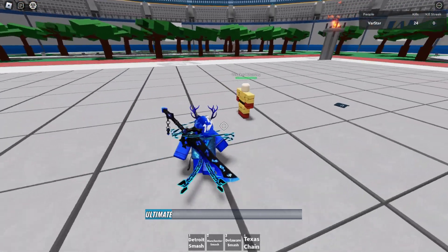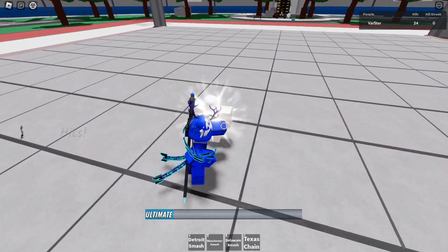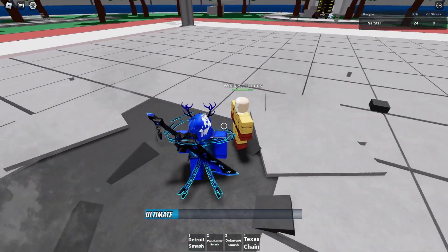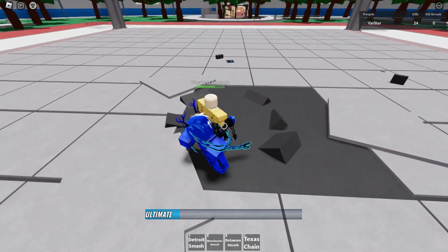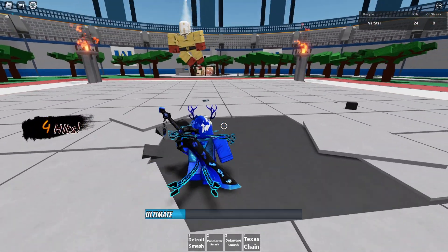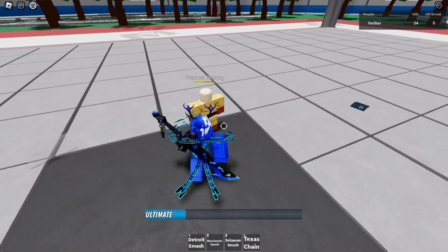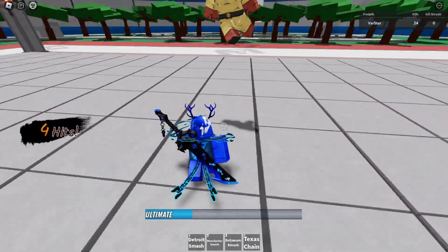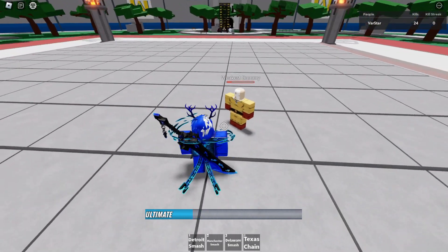So the first technique is one, two, three and then jump in the air. And that's how you do that. The second one is one, two, three — hold the space bar and hold the punch button, or you can just hold the jump button and click it at the exact same time.